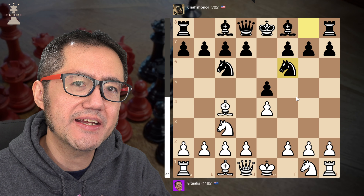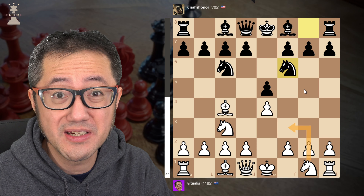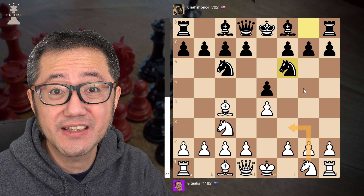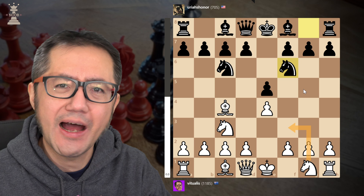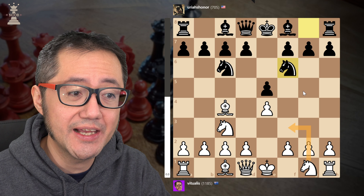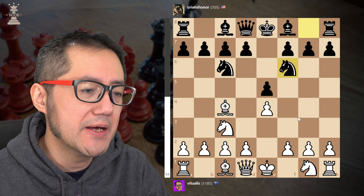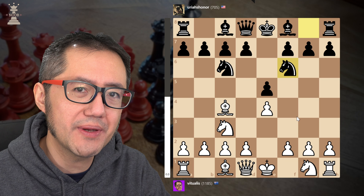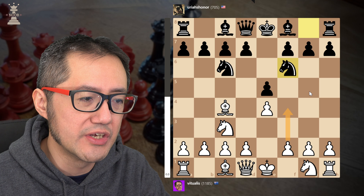Now here, as a Vienna game player, you need to make a choice. The best move is probably developing the other Knight, and effectively you enter a full Knight's Italian. However, I don't play the Vienna to play an Italian. This is perfectly fine, so you need to make the choice. The logic here is if we want to play Vienna game-like games, we want to get the pawn onto f4.